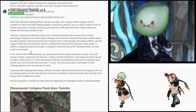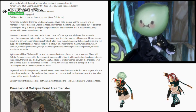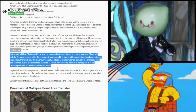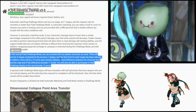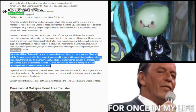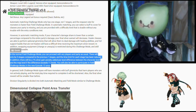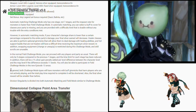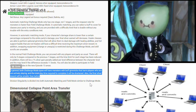I just hope the max damage required is not whale damage. In the normal fields, challenge mode, you can proceed with any players and party as usual. There will only be 5 stages compared to the previous 7 stages — this is good news. The time limit for each stage has been reduced. This is a good change because right now CMs are a bit of a time-waster. Making it much faster but with the same difficulty and the same rewards is gonna be welcome. Both challenge mode types will have monsters with buff gimmicks that harm players who are not actively playing — I guess this is IMC's fix for multi-client silver farmers.